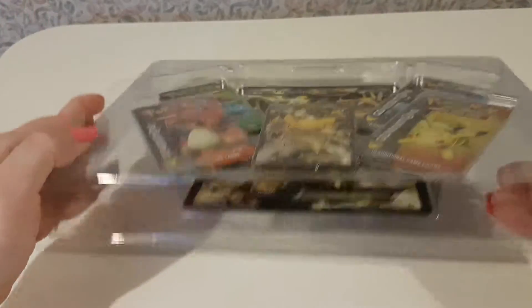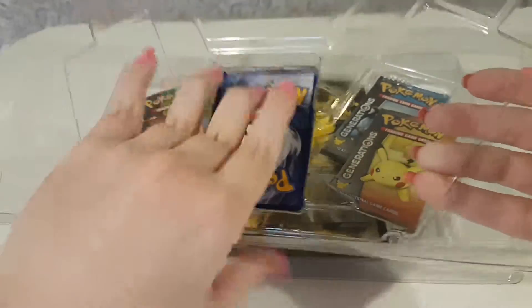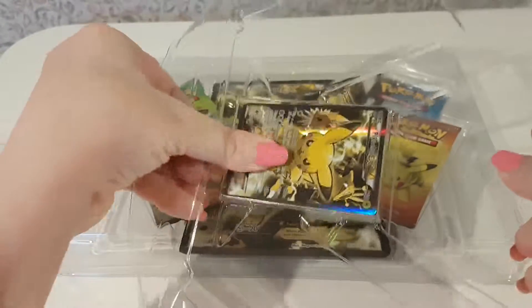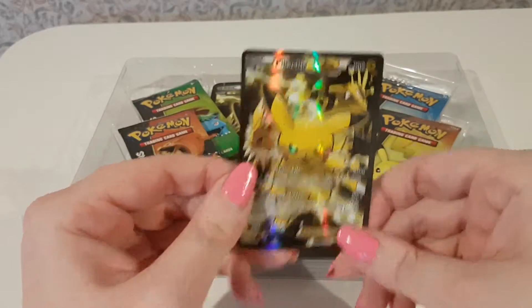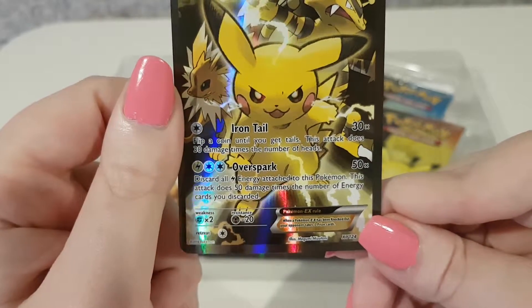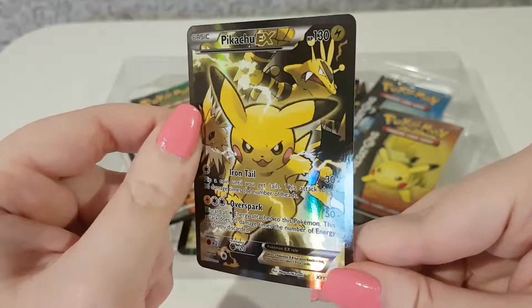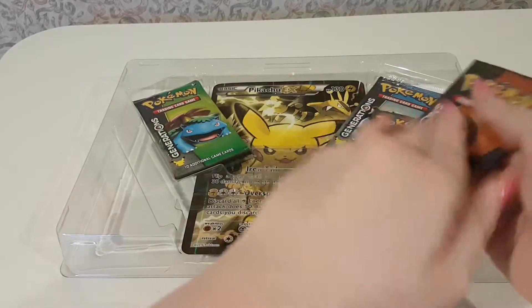Okay, this is what we get inside. We have the Pikachu EX card here. Pikachu EX — Iron Tail: 30 times, flip a coin until you get tails, this attack does 30 damage times the number of heads. Over Spark: 50 times, discard all energy attached to this Pokemon, this attack does 50 damage times the number of energy cards you discard. 130 HP. I really like the artwork on there, really nice design.